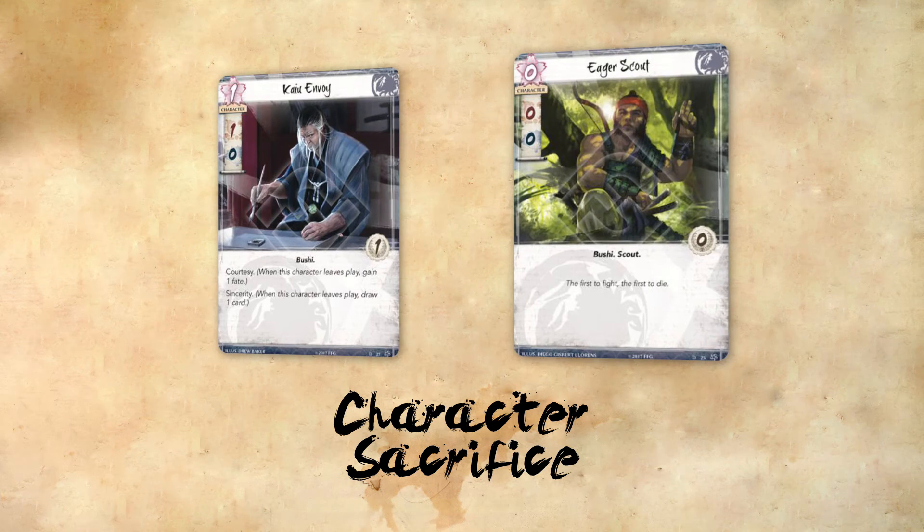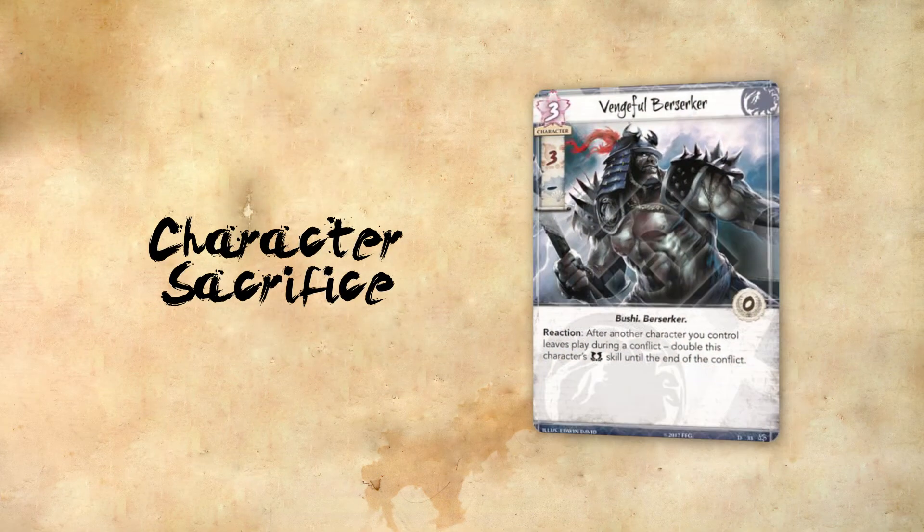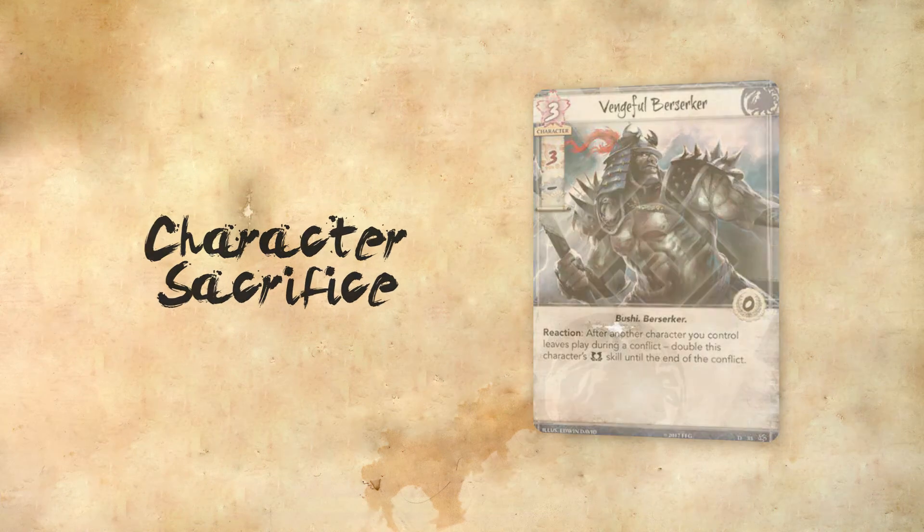Eager Scout and Kayu Envoy are both ideal sacrifice targets — one being free to play and the other gaining you additional advantage when it goes. Hida Tomonatsu and Vanguard Warrior require you to sacrifice them specifically, allowing you to remove a character after successfully defending or gaining some additional character advantage.